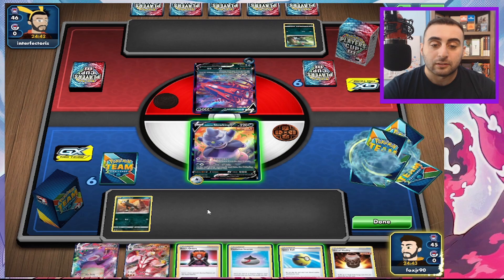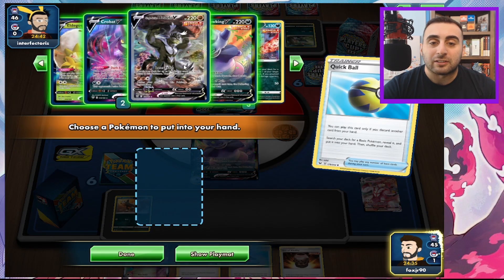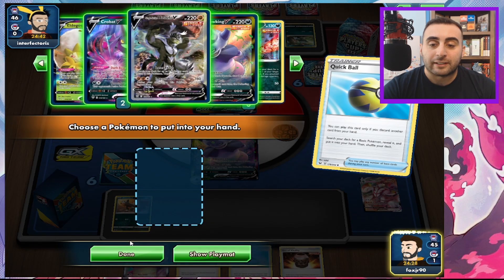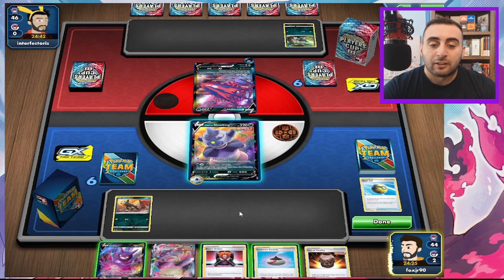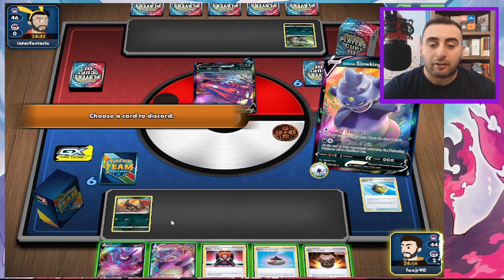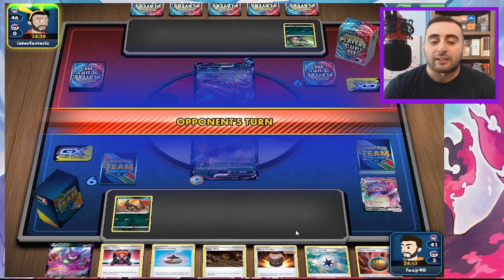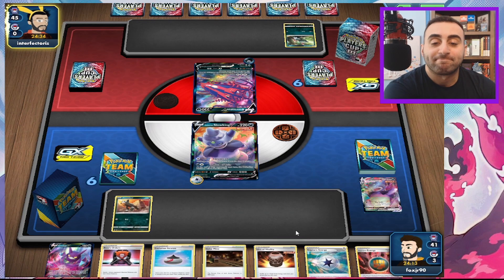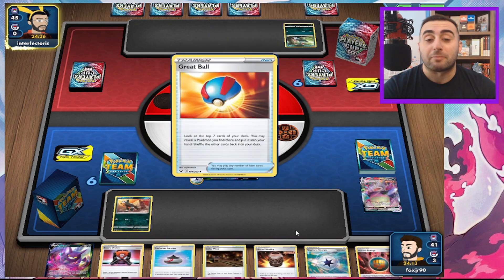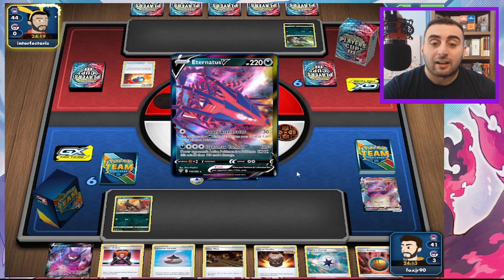We'll just concoction and get rid of the VMAX because I have an Evolution Incense. I probably shouldn't have done that because I should have used the Evolution Incense for a Houndoom. That was a misplay. We can get Galar Mine, and Word of Ruin — at the end of your opponent's next turn, the defended Pokemon is knocked out. So they'll have to retreat if they don't want it to get knocked out, but we can't play Galar Mine. They could VMAX, which would be a huge problem.